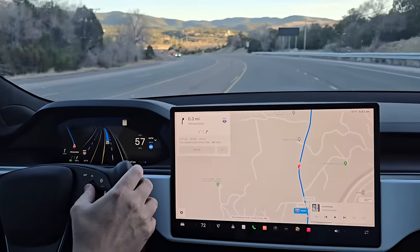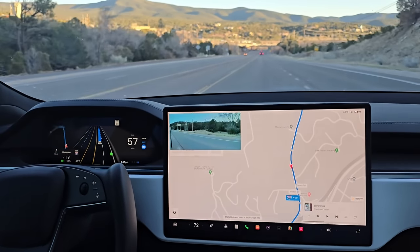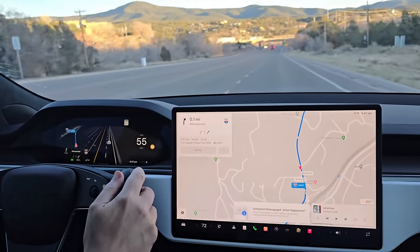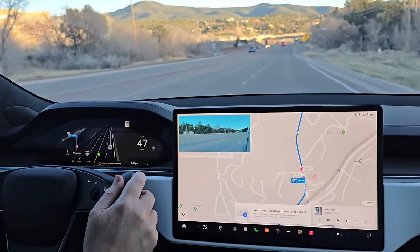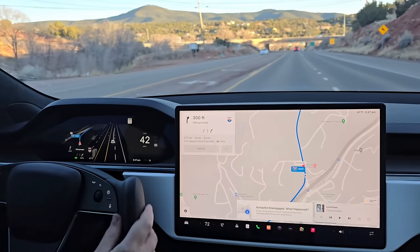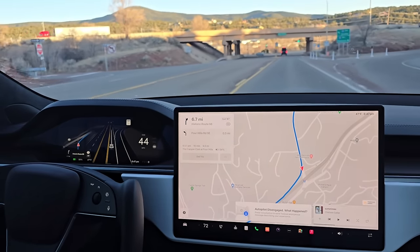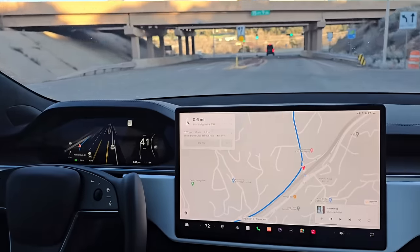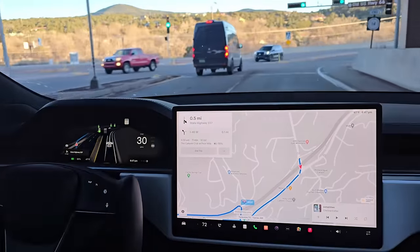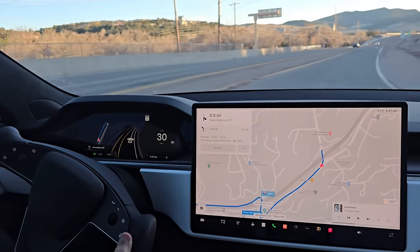It's not slowing down — we're going 60 in a 40, that's way too fast. I'm going to take it out of FSD. I'll re-engage after we pass the I-40 entrance. Already the auto speed adjust feels a little high — I normally wouldn't go 60 in a 40.